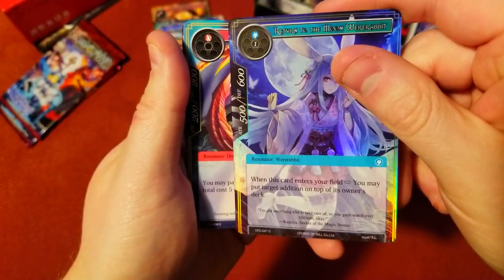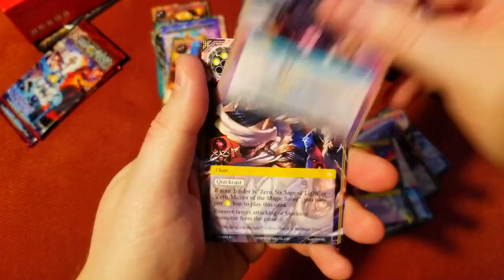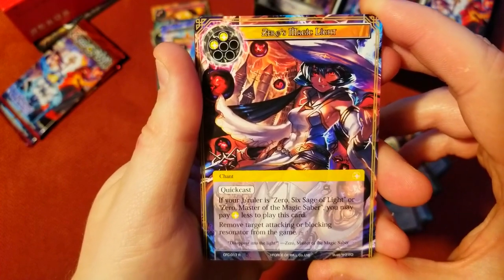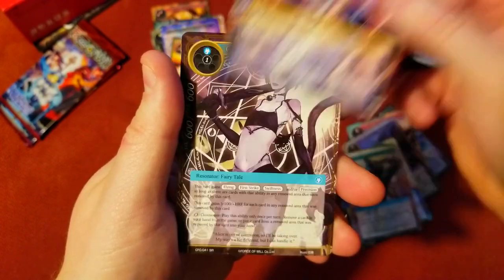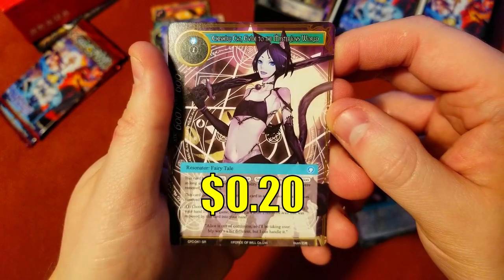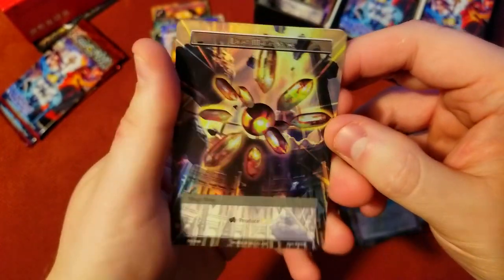Return to the Moon — nice foil. We got that other mermaid, uncommon, uncommon, and our rare is Zero Magic Lights. This is the one we want in J Ruler form — I don't know how much this card goes for but Zero is the character we want to try to get. And this one I think is worth a couple bucks — Cheshire Cat: Guide to the Mysterious World — as a super rare, very cool. Then a light magic stone foil.